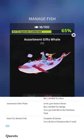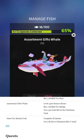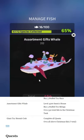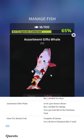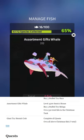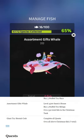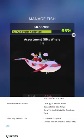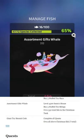Assortment Gifts Whale — I like that smug face it's got going on. That is the smuggest whale I've ever seen. I kind of like this design. Unlock: level 4,500 Santa's House, buy five stuffed toy beluga, own 350 total fish in the Christmas tank. You'll have way more than that by the time you get to this point.